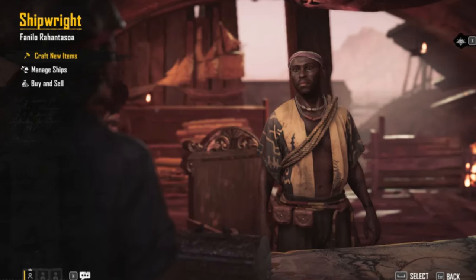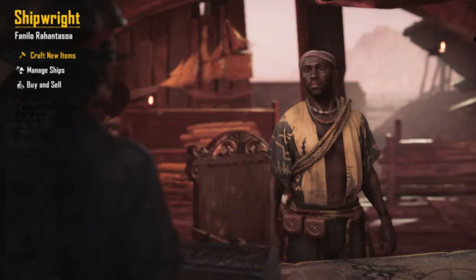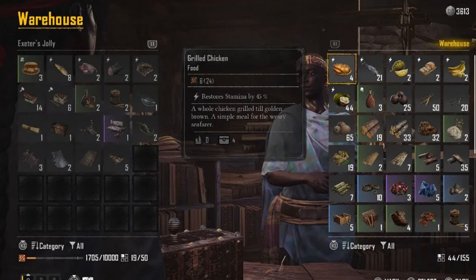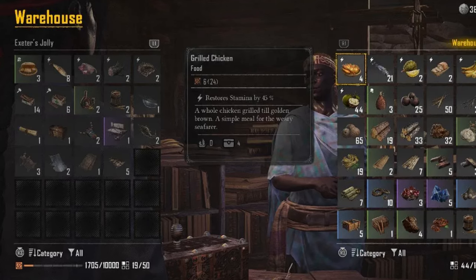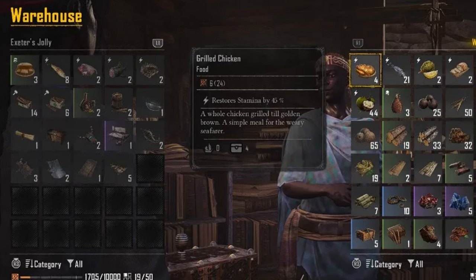First things first, head over to a shipwright. These skilled craftsmen can construct a ship tailored to your needs, provided you have the required materials. Keep an eye on the cargo meter displayed for each ship — this indicates how much storage each vessel can hold. Remember, different situations call for different ships. Whether you need a high DPS vessel or one with ample cargo space, choose wisely to suit your objectives.